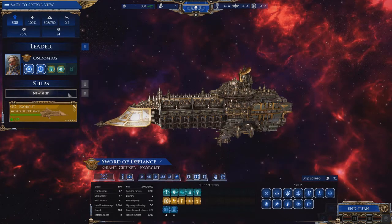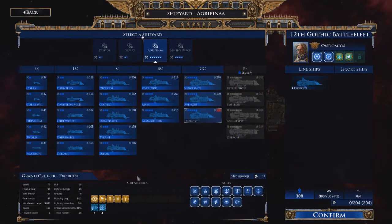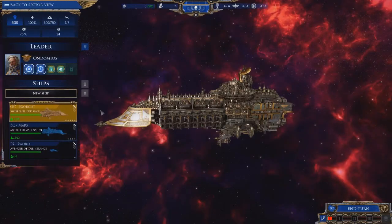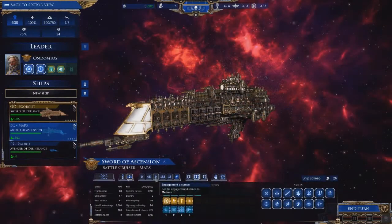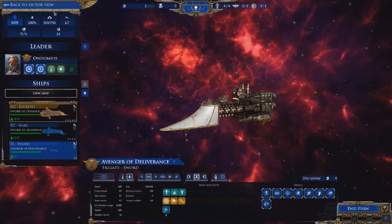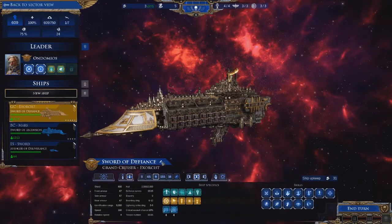Let's add some ships to you from the Agrippina shipyards. Mars — good. And Millen's Reach. Sword — confirm. We're also going to rename this Grand Cruiser. Instead of Sword of Defiance, even though that's a pretty badass name, we'll name it after my new ten dollar Patreon supporter.